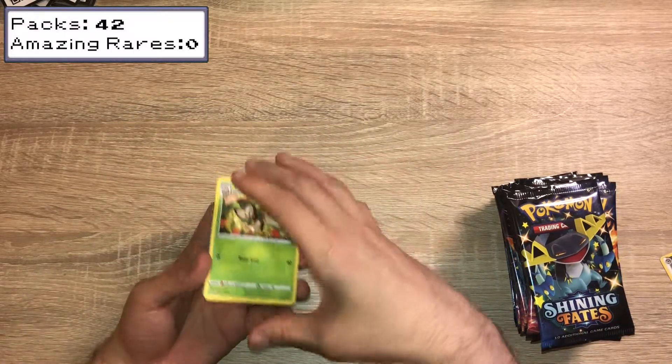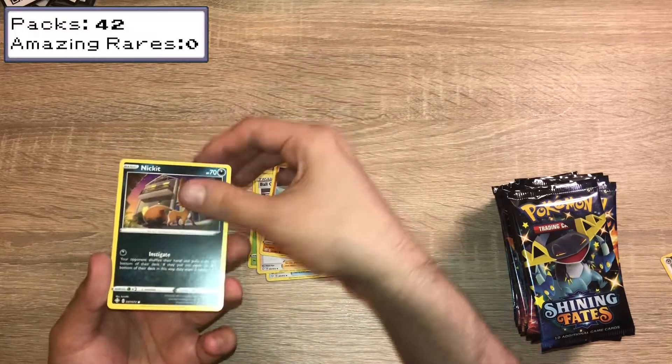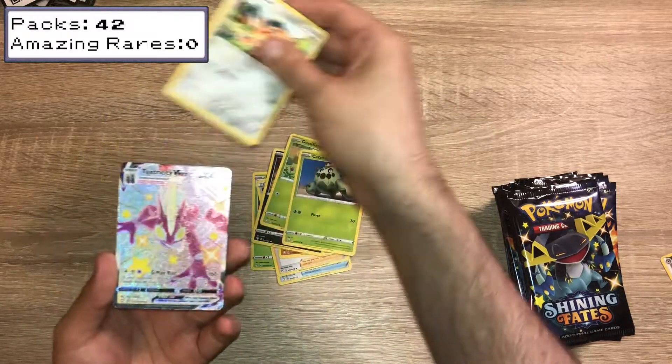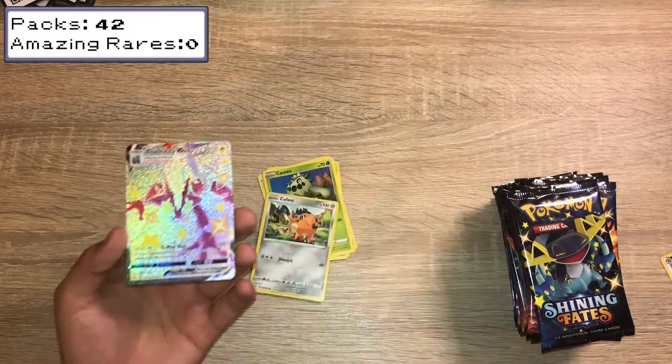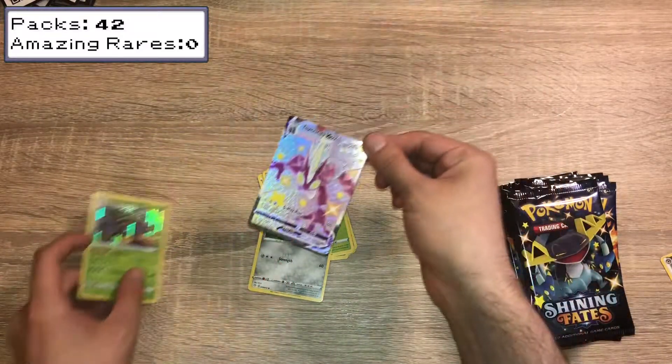We have a Dartrix, Rusted Shield, Bald Guy, Trapinch, Nickit, Gossifleur, Cacnea, Cufant. Wow! Toxtricity VMAX, Shining Vault, Full Art Let's Go, and a Rillaboom Rare.